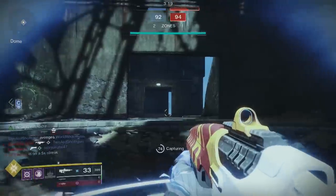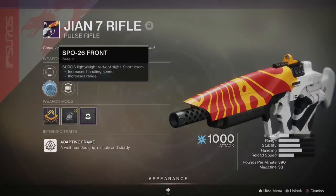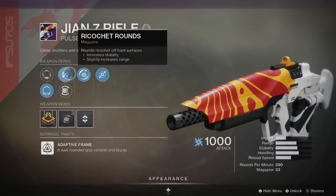The roll I have — the one you've been seeing — is Disruption Break Dragonfly. The full roll is a long zoom 52 ocular, but I have the 26 front, so that's what I'm using. We have Ricochet Rounds or Flared Magwell — I'll go with Ricochet. And then of course, Disruption Break Dragonfly. I have on the Dragonfly Spec for more damage and radius, and also a handling masterwork.